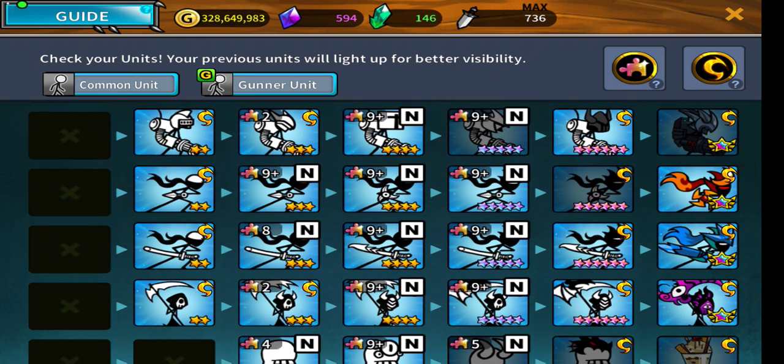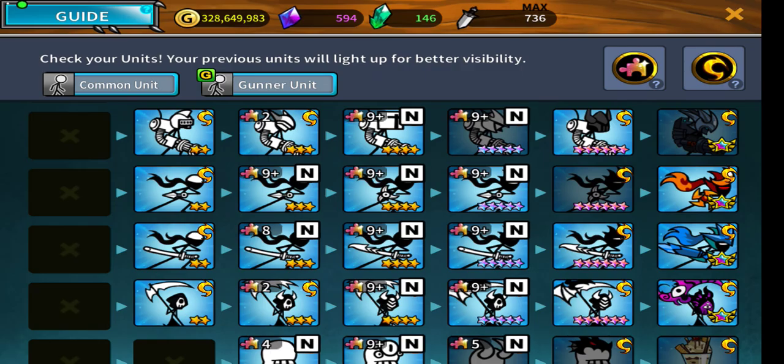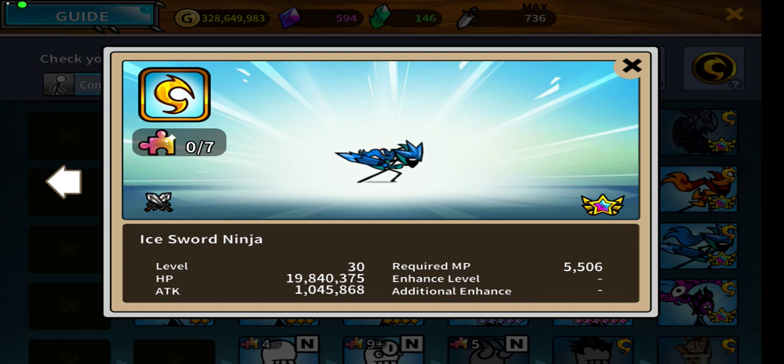Next is the famous Sword Ninja. People keep saying this is the best unit in the game among the common non-gunner units, and I agree. Let me break it down. First is his speed - the Sword Ninja is arguably the fastest unit in the game, reaching the enemy castle in about three to five seconds. Second is his attack speed, which is so fast that damage accumulates enormously.